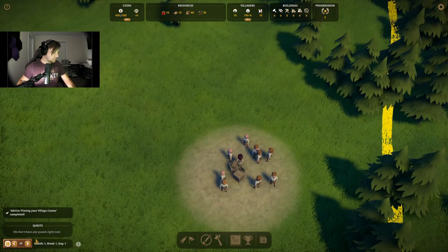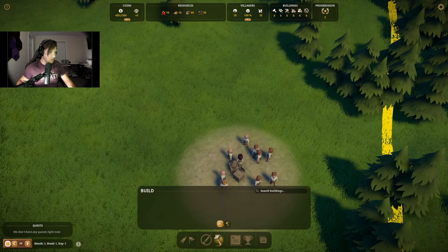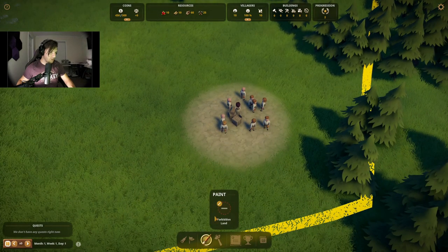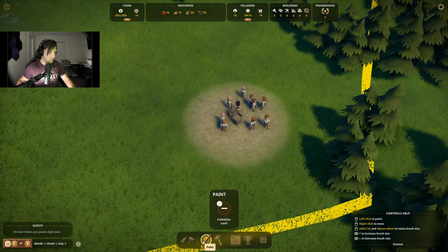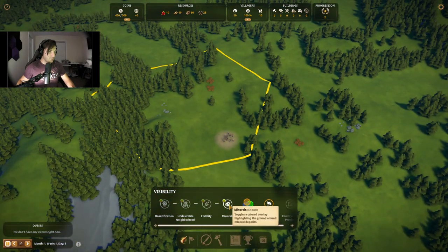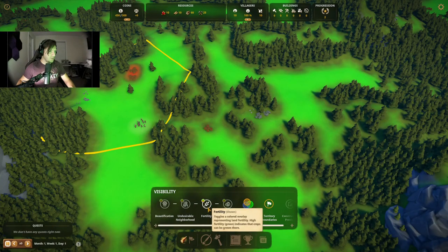The first thing I'm going to do is — well, I guess I was going to build something, but I can't — nothing forbidden land. We don't want to do that. Zoning areas, we want those available. Viewable fertility — everything's real good around here. No undesirable neighborhoods, no beautification has taken place.